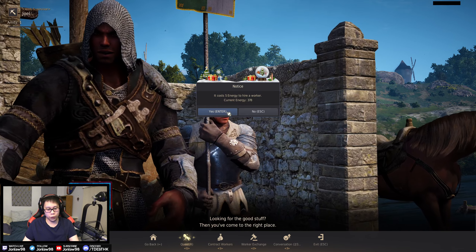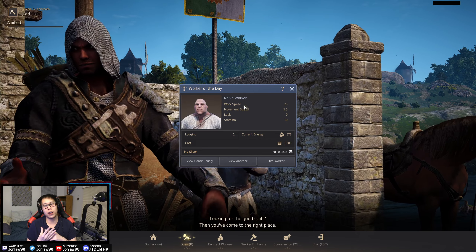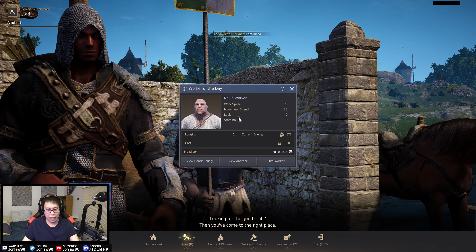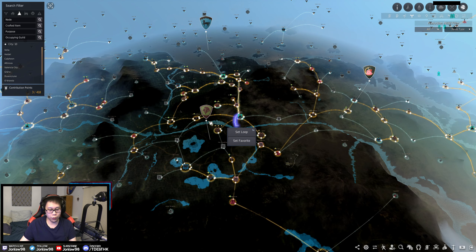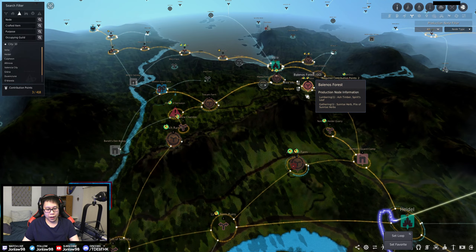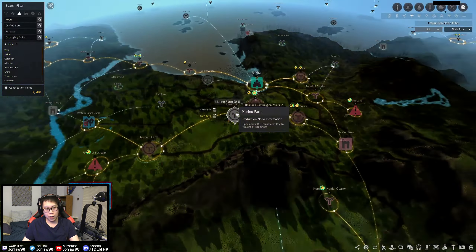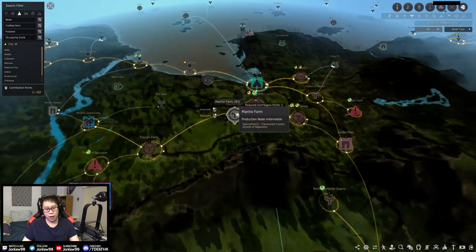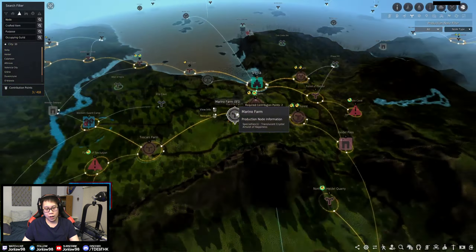In every town there's an NPC called the work supervisor. They allow you to contract workers or do worker exchange. The best way to get a worker is to contract one — you use five energy and it gives you one of four different tiers: white, green, blue, yellow, or orange, with orange being the best — those are artisans. Then you put them on a node, get resources and materials, and it goes to your storage.